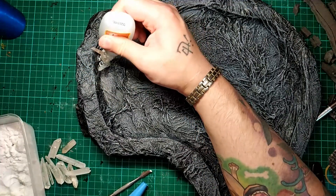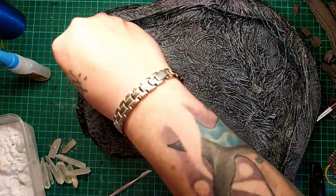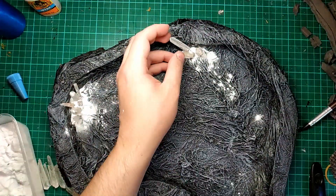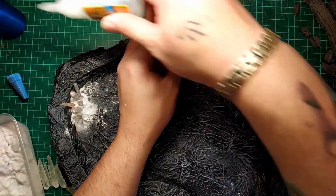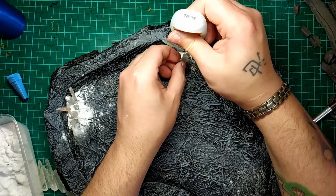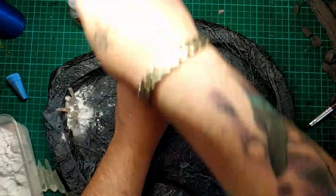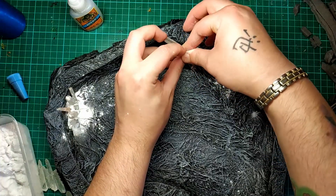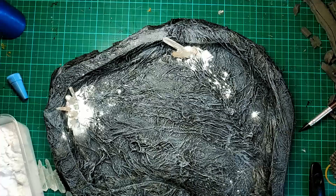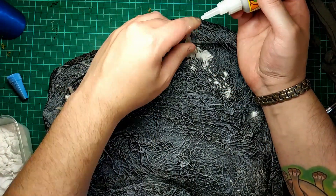Apply another layer of super glue and more baking soda. You can repeat this process as many times as you want until you're happy. Here I'm working on the second set of crystals. One piece was being quite stubborn but just give it a few minutes and it will start drying. Just keep doing this until you get a sort of natural looking crystal.